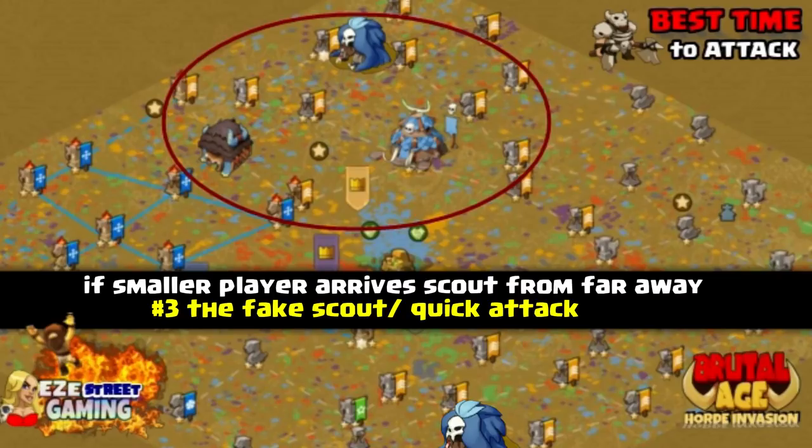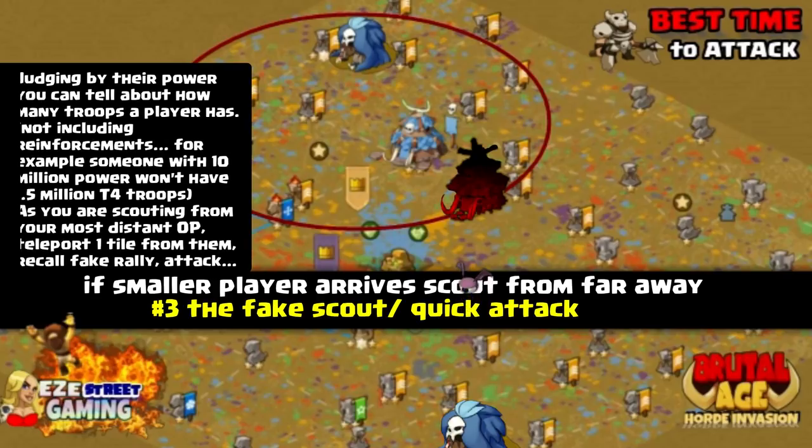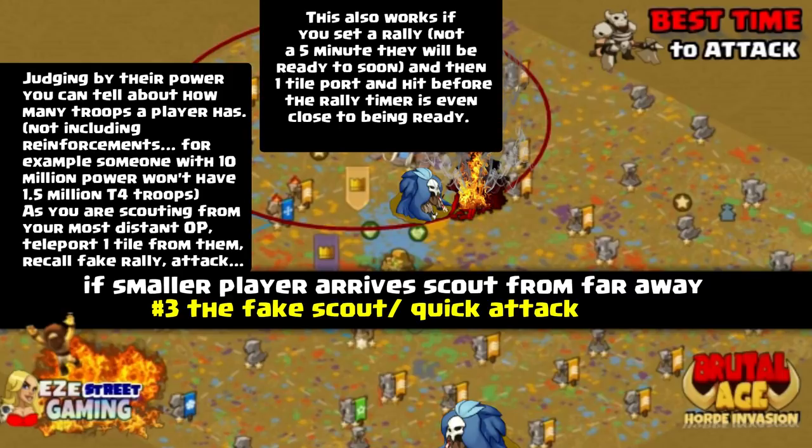Another distract-type maneuver: basically, judging by their power you can tell how many troops they may have inside. You know that someone that has 10 million power won't have one and a half million T4s inside their base. So as you're looking around and you see someone that's a lot smaller that you know you can handle without actually scouting them, you will send a scout from a distant base. Make sure it's going to take five or six minutes for the scout to get there. They will look and they'll see the scout coming from a long ways away. You'll have time to use an advanced teleport, teleport one tile away, and attack before the scout actually gets to them — catch them off guard. It's happened to me before, probably happened to you too.